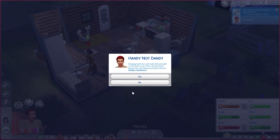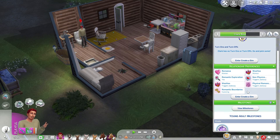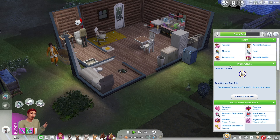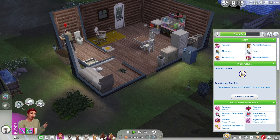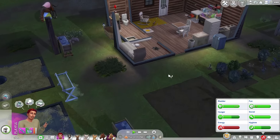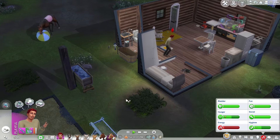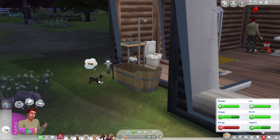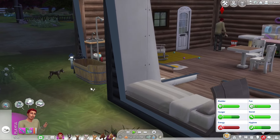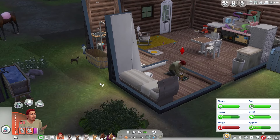That reminds me — I do need to remove the dislike for horse riding. Now that we've done it enough, I can take it off. And then the same thing: if I can get two levels of handiness, I can take off that he dislikes handiness. Kona wants a bath — he's like, somebody please give me a bath. Kona, if you let me sleep for just a few minutes, I will give you a bath.